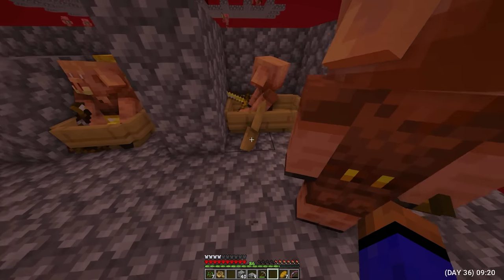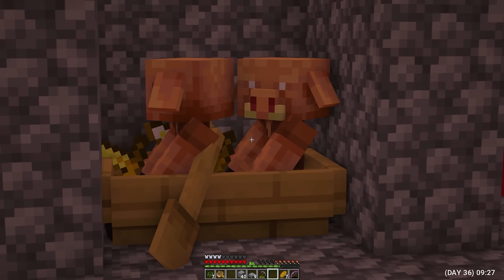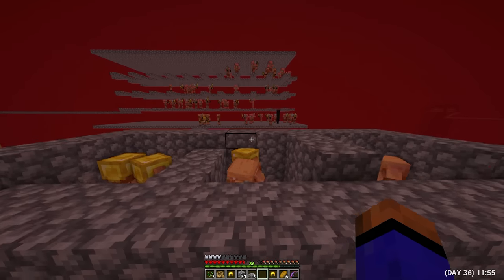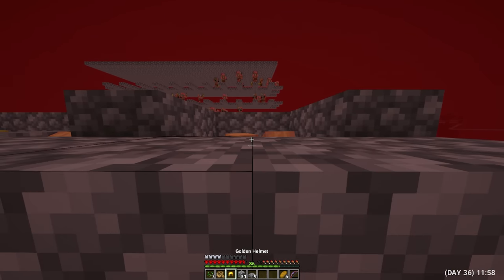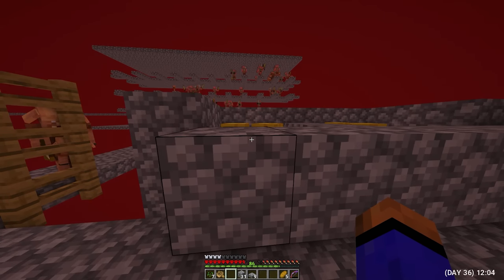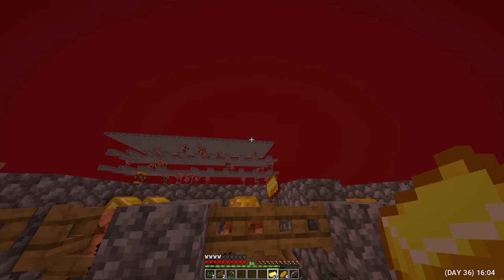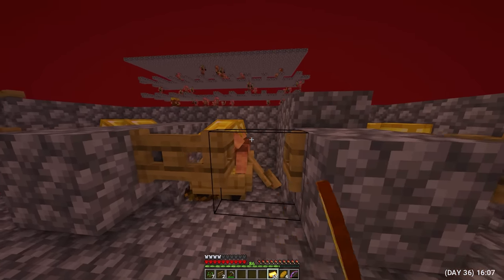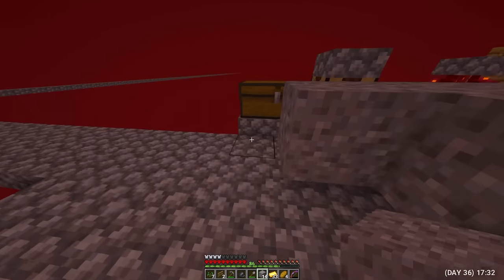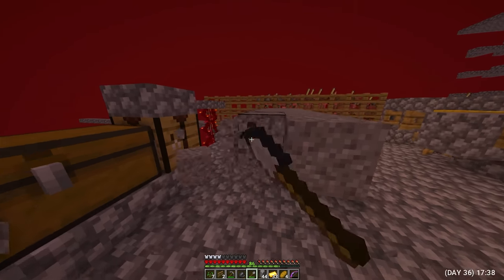Day 36. Brought the last piglin and he himself got into the boat. Now I have 6 merchants who can give me valuable resources for gold. So that they would not disappear, I decided to give everyone a helmet — when they put on something, they will definitely be here forever. It's time to trade with them. For convenience, instead of cobblestone I put gates. I got some gravel and now I need to get flint from it. I want to craft an archer's table and change the profession of the inhabitants — perhaps the problem with their reproduction arose because of their profession.